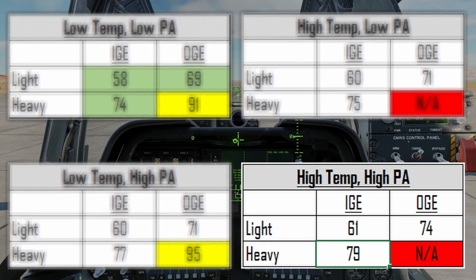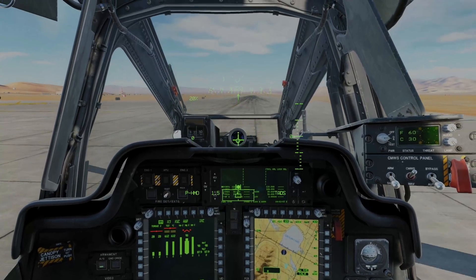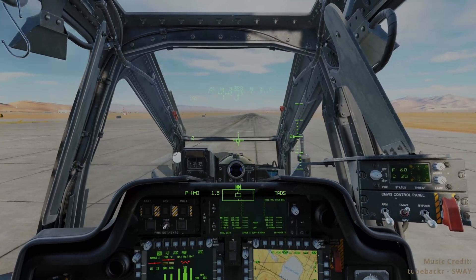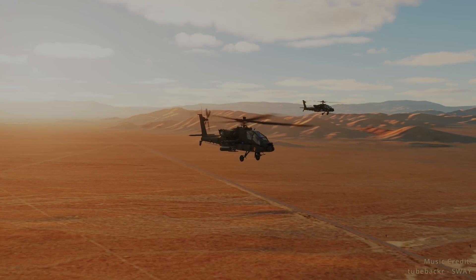When we compare these numbers to the other conditions and other weights, we get a much better understanding of how weight, temperature, and altitude impact helicopter performance, and why taking a full load of weapons and fuel in Syria is probably not the best idea. If you're wondering how realistic these numbers are — well, I did too — so I dug out my dash-10 and did a quick check. While not quite 100 percent accurate, I will say that for a helicopter flight simulator, the DCS Apache is pretty damn good.